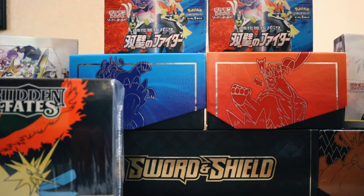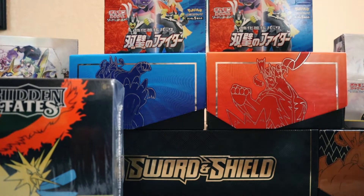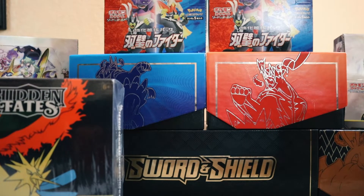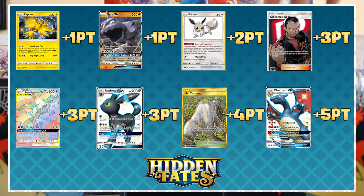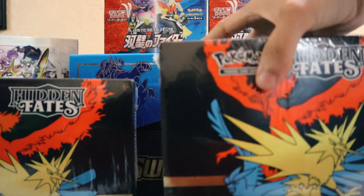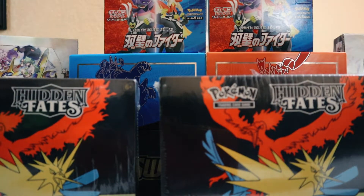The rules are pretty simple for the pack battle: you get one point for a holo rare, two points for a shiny baby Pokémon, three points for a full art shiny, rainbow, or the Charizard hits you with five points. A full art trainer is three points as well, and whoever gets the most points wins the pack battle. We should have written that down.